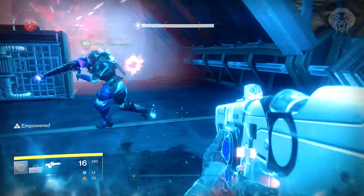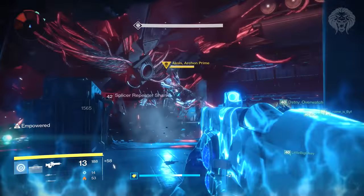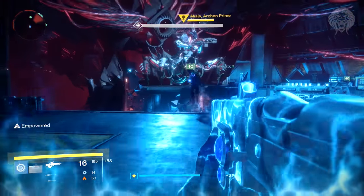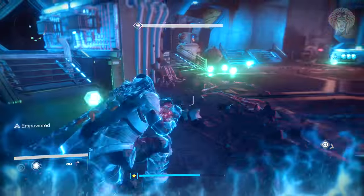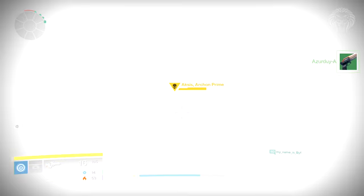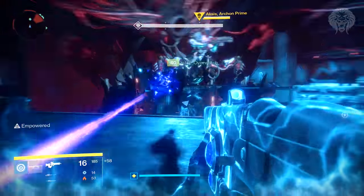This is where you need to think on your feet. If someone dies, you need to communicate who has died and make sure someone else can shoot their servitor or pick up the orb to fill their role. You can easily multitask and do multiple jobs. So if someone dies, it's not a big deal — communicate and figure out who's going to cover for them. The empowered people need to pick up the orb that drops from the servitor and throw it directly at Aksis to take down a third of his shield.